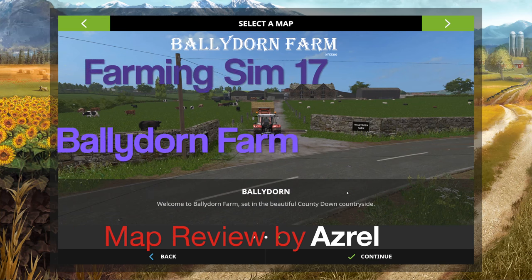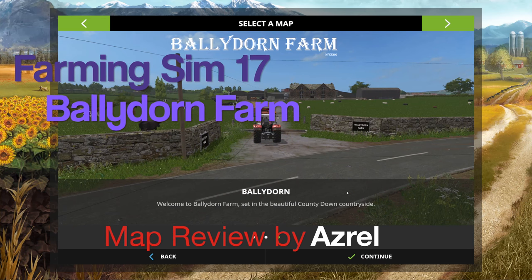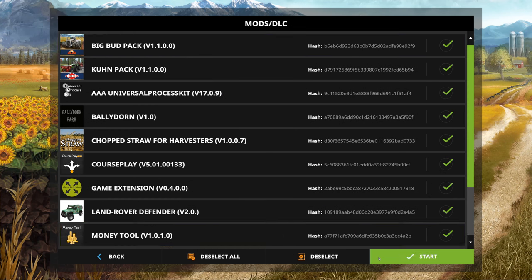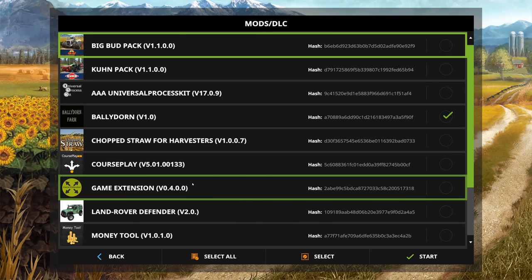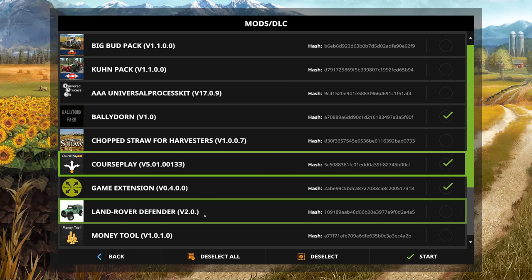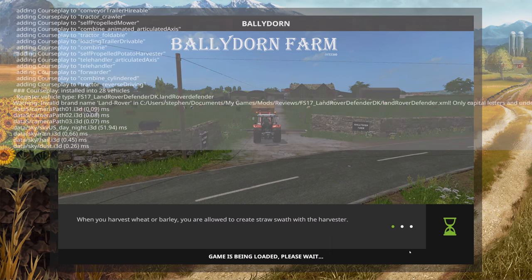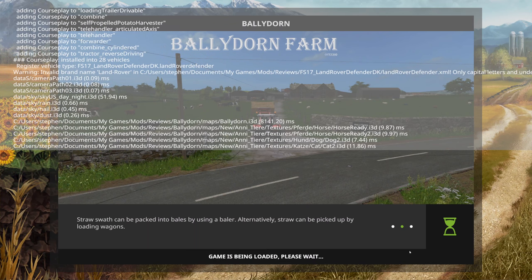Hello and welcome to another map review. We are going to be looking at a map which is known as Ballydawn, and has Ballydawn Farm. Let's just kind of get into it first and then we can talk a little bit more about the map. Ballydawn is a map that is essentially situated in County Down.